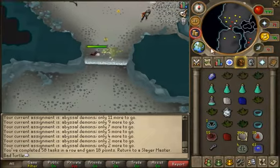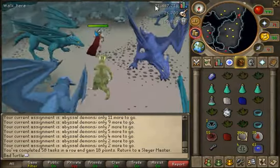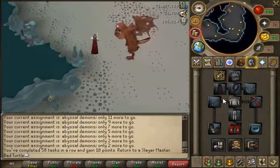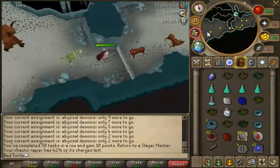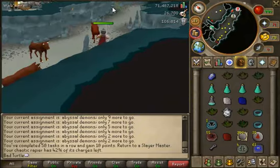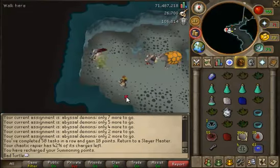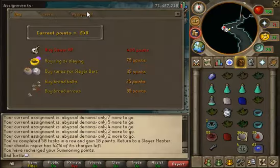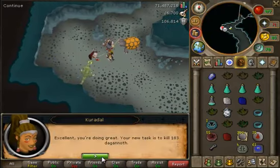Hopefully I'll get a dragon task - need to make some money back. Let's see what my rapier's on - 42%. So just in that task I lost about five or six percent charge. Hopefully I get a good task. Skipping that one, they're just too slow XP. Dagannoth - yeah I'll do that, it's a good task.